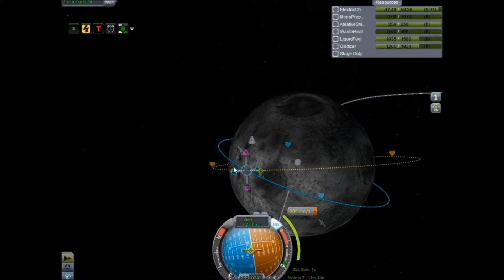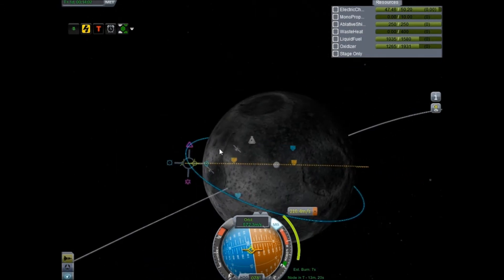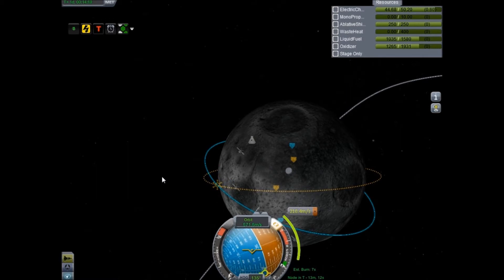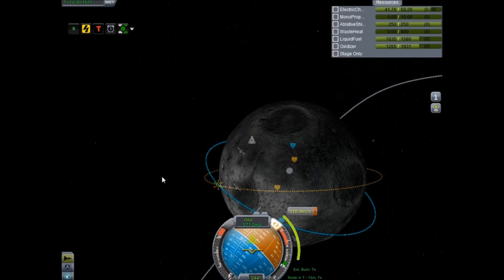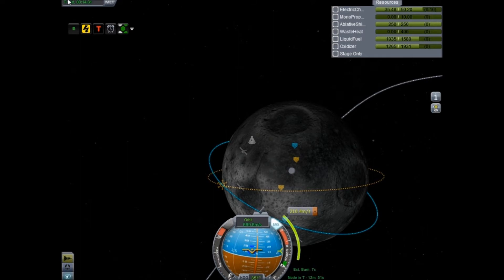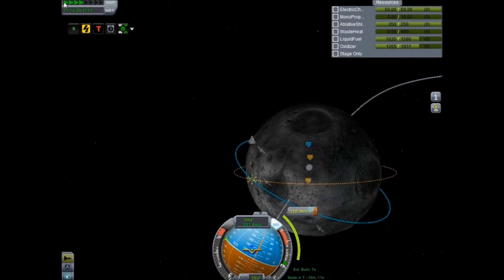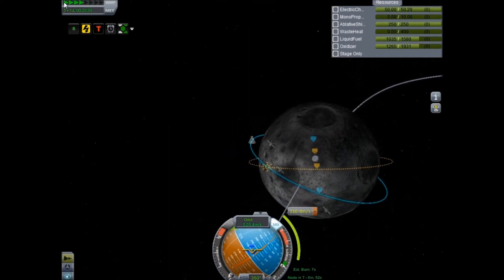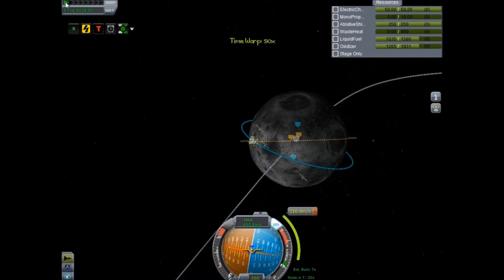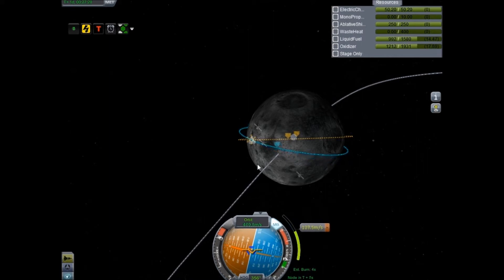I like having my orbits around 10 to 12 kilometers. I think there's a chance of hitting a mountain at 10 - on some places you have to be careful because if you're too low you might smack into stuff, although it could make for some great screenshots. Where to land? I'm thinking that big crater to the left - we're heading towards it, so we're just going to make a burn here.